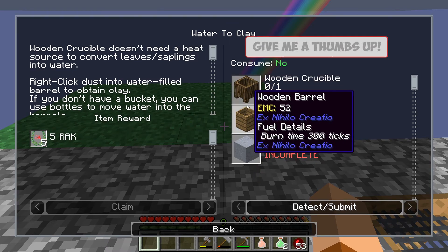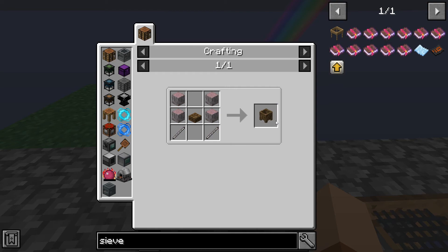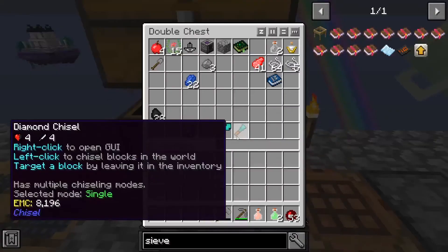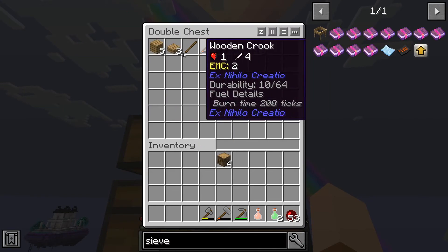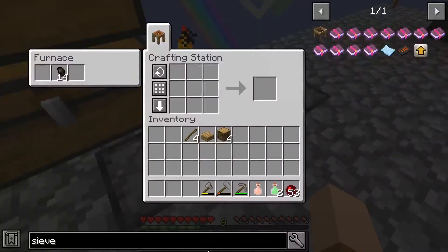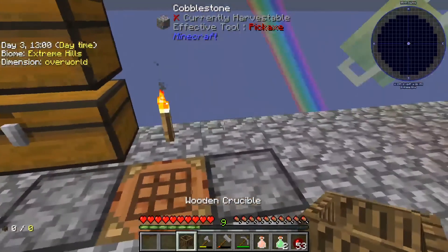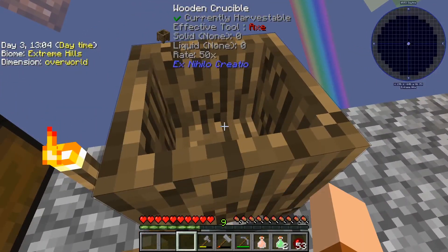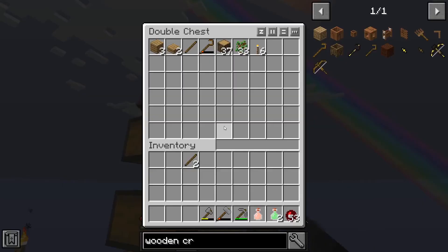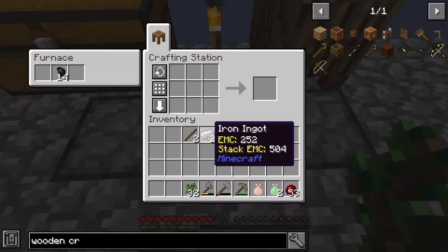So basically this water-to-clay process starts with making a wooden crucible, which uses a similar recipe to the sieve — except instead of planks it's logs. We need four logs and some sticks. Once we have it, we put in any kind of organic material and it'll make water. I like to use leaves because they have the best percentage, but we need to make shears first.